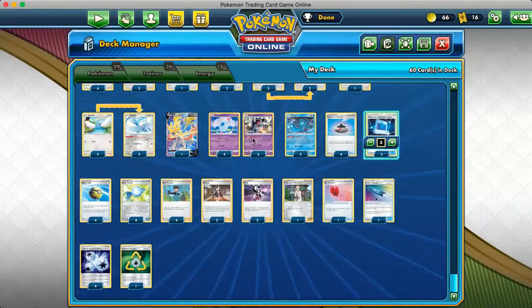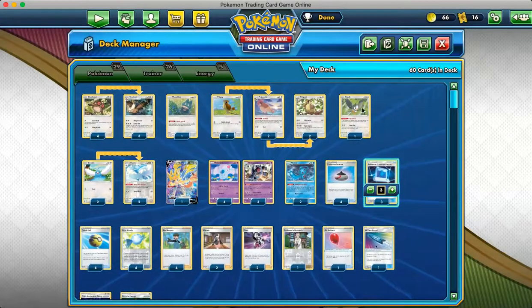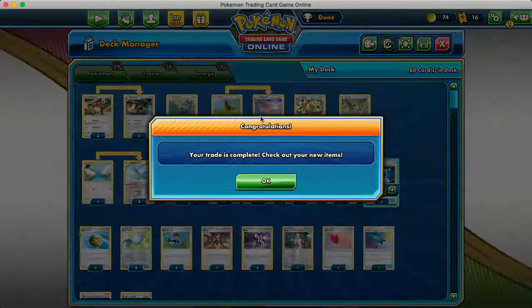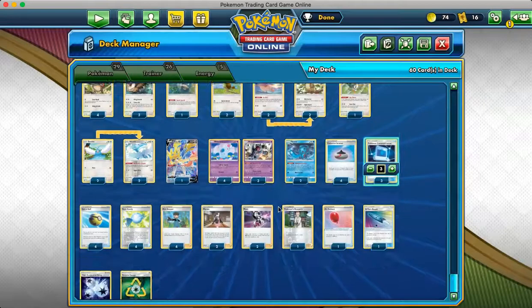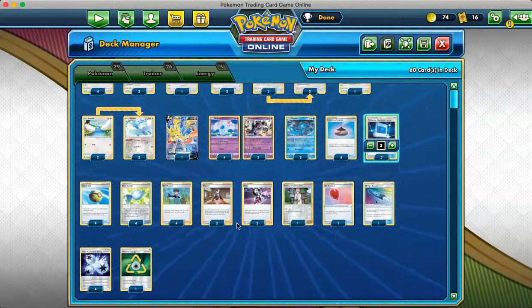We have 4 Rare Candy to get out our Nidoqueen. We have 4 Bird Keeper, Single Singlestrike Urshifu, and Inteleon. Singlestrike can help us get out our Nidoqueen, but often times we're just going to Intrepid Sword into it. Double Marnie, Single Research, and 2 Piers. 2 Piers so that we can search our deck for any energy, which means we can get Triple Acceleration Energy, which is pretty cool.